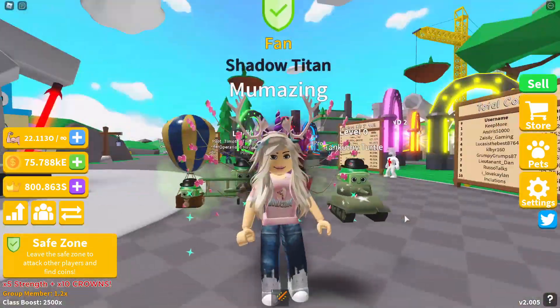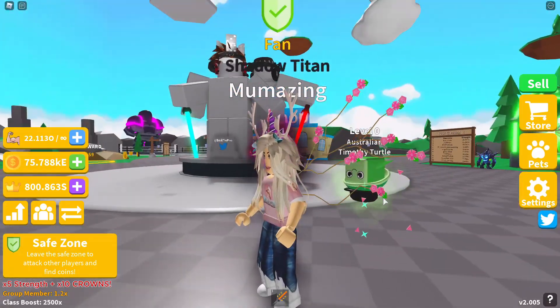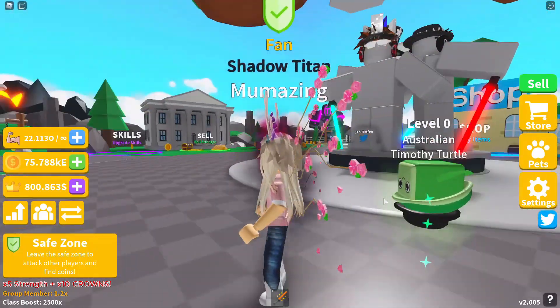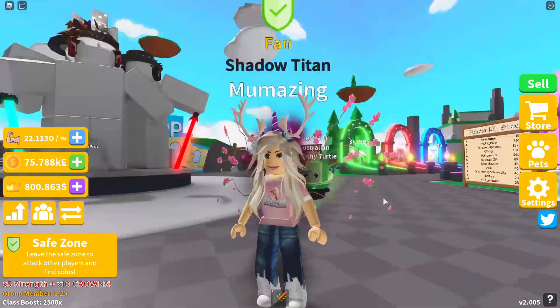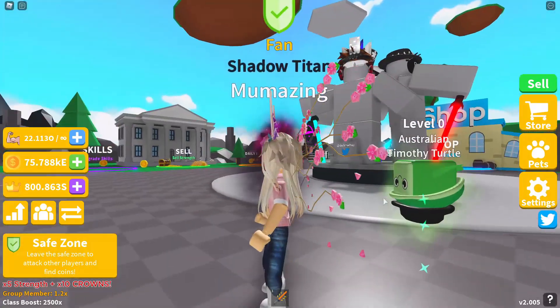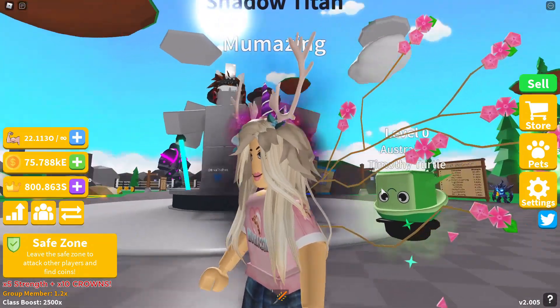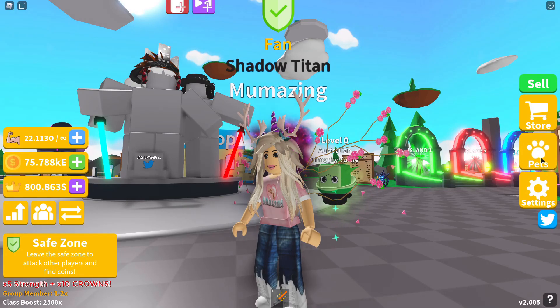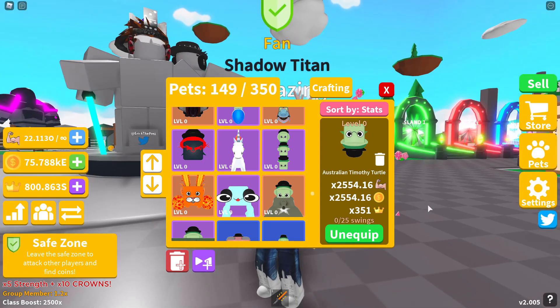Next we have Australian Timothy Turtle — from down under, and that's why Timothy is upside down! Timothy almost looks sad but is actually still super happy. Australian Timothy Turtle is 2,554.16 in strength, same in coins, and 351 in crowns. You can find this Australian Timothy Turtle down under on Island number 55.